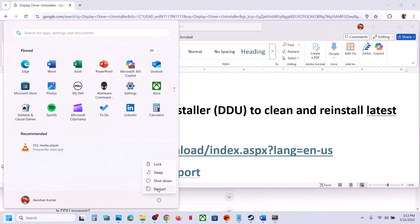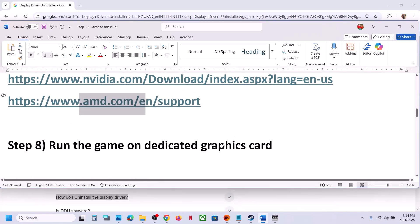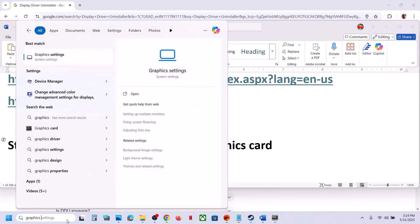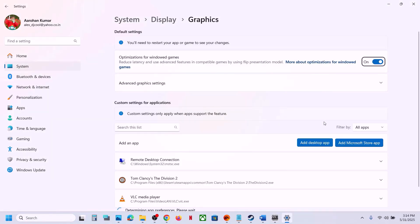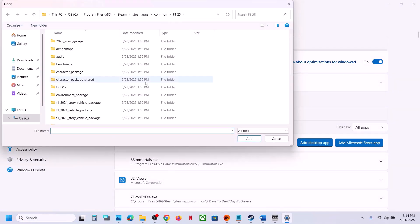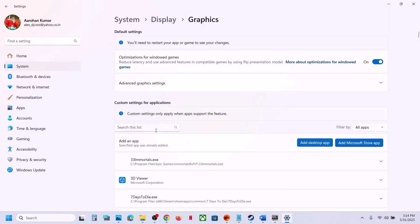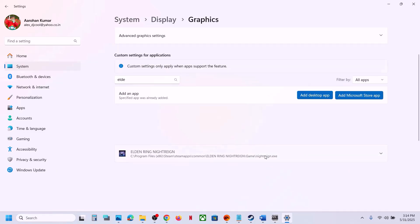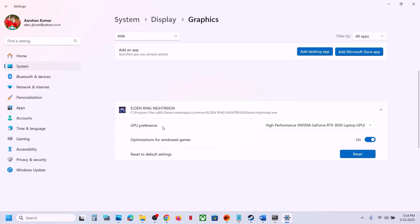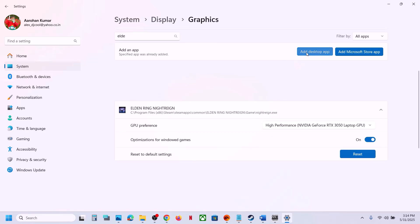Once DDU finishes, go to the NVIDIA or AMD website, install the latest graphics card driver, restart, and check. The next step is to run the game on the dedicated graphics card. Type 'Graphics Settings' in the Windows search box, click on Graphics Settings, click 'Add Desktop App', open the game folder, select the game exe file, and click Add. Once added, click on the game in the list, set GPU Preference to High Performance.